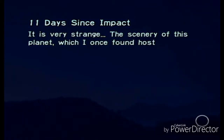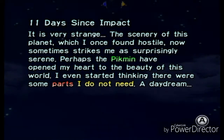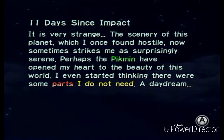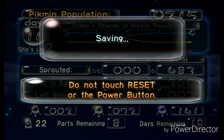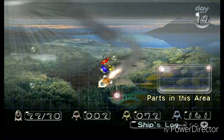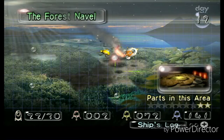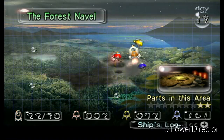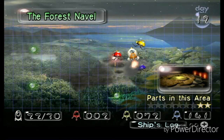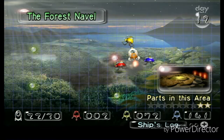11 days since impact. It is very strange — the scenery of this planet, which I once found hostile, now sometimes strikes me as surprisingly serene. Perhaps the Pikmin have opened my heart to the beauty of this world. With that, the Impact Site is complete, the Forest of Hope is complete, the Distant Spring — my least favorite area — is complete. Next time we'll be completing the Forest Navel, which will take about four days. The Distant Spring was hard — it's harder than this place but this place is equally difficult. Thank you for watching, I'll see you in the next video.